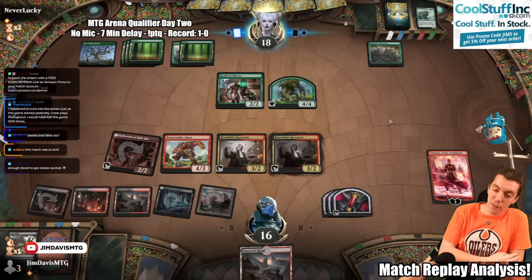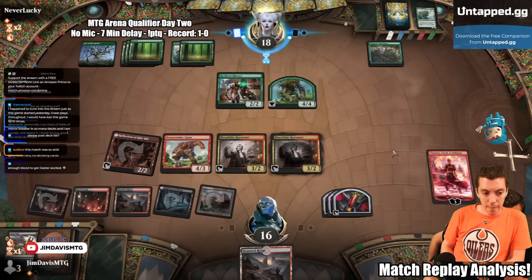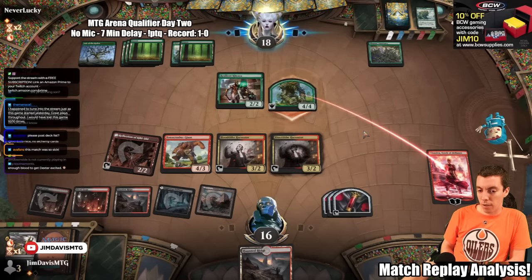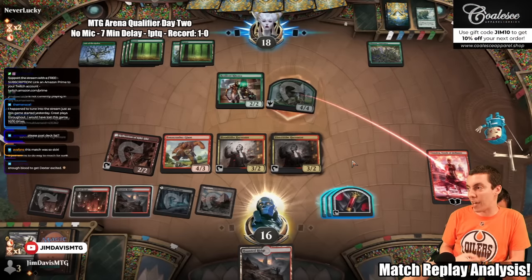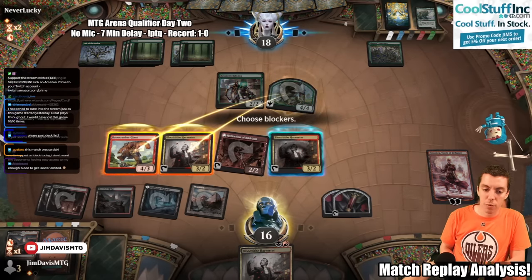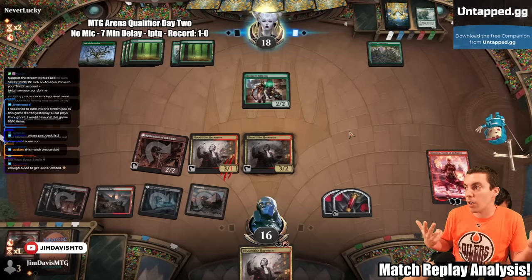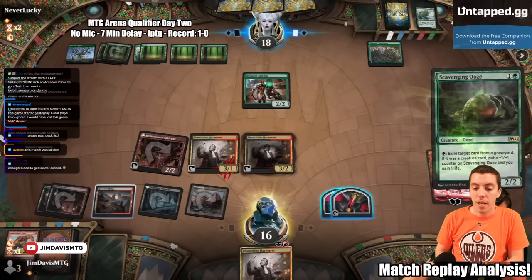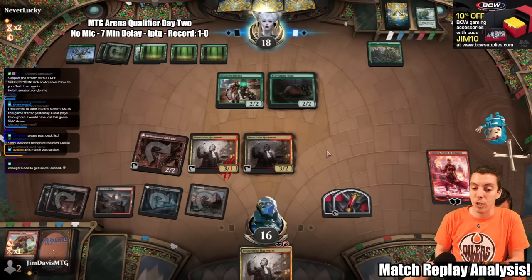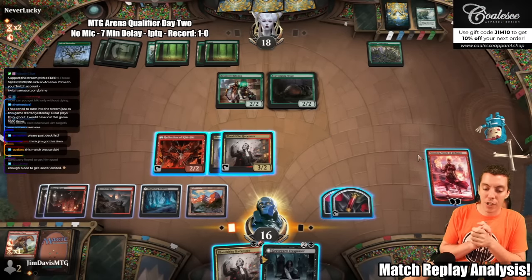They've got a 4/4, still 5 cards in hand, and a Lair of the Hydra to apply more pressure. They send the 4/4 at Chandra — pretty easy block with Bonecrusher, and we also block with the Harvester to soak up one extra point of trample damage. We Blood first to get information; we draw another Harvester. Trade Bonecrusher for the 4/4 — actually a good trade for us because they didn't draw a card in the exchange. They play land, 4 cards in hand, and cast Scavenging Ooze. With so many Bloods it doesn't really matter, and the extra Blood from the new Harvester means we can kill the Ooze if it grows.